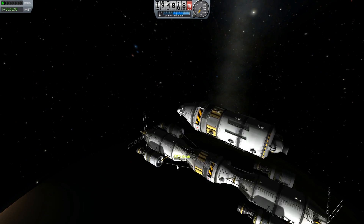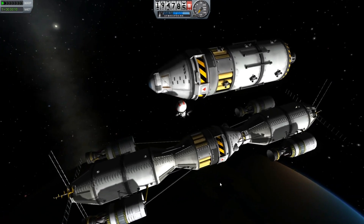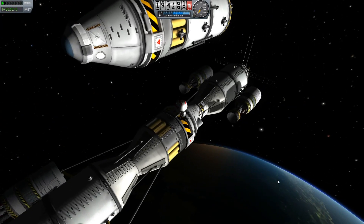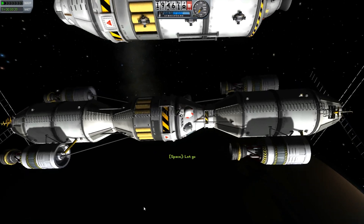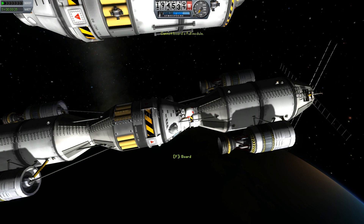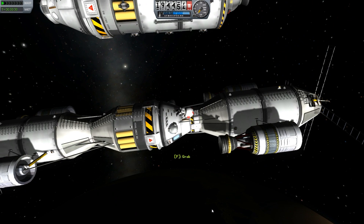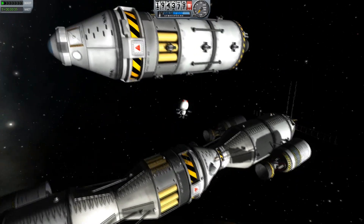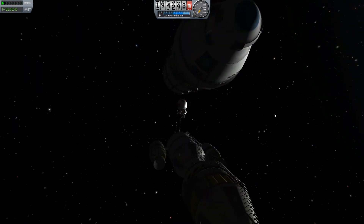This opens up a whole bunch of new possibilities, like setting up a big ship you want to send somewhere far away and building it in orbit, so you don't have to lift it all off the ground at once. You can also build space stations. In this video it's a space station, but I took it all up at once. I'm basically doing a crew change — there have been two Kerbals up there for over two years of in-game time and I want to get them out.